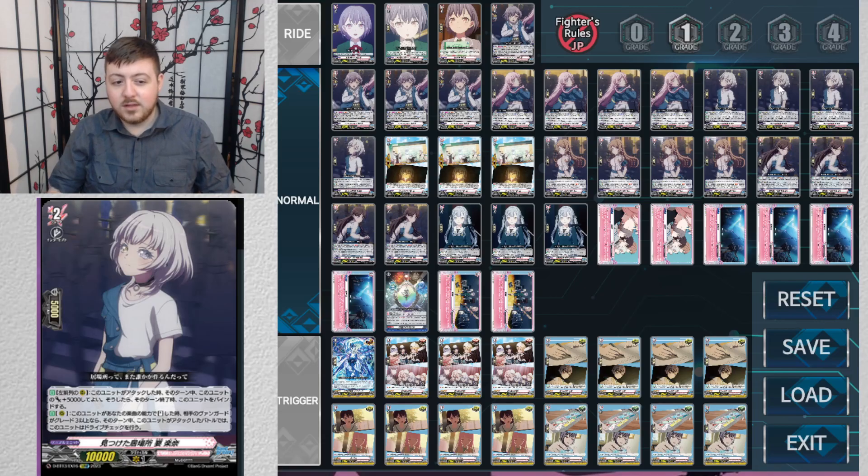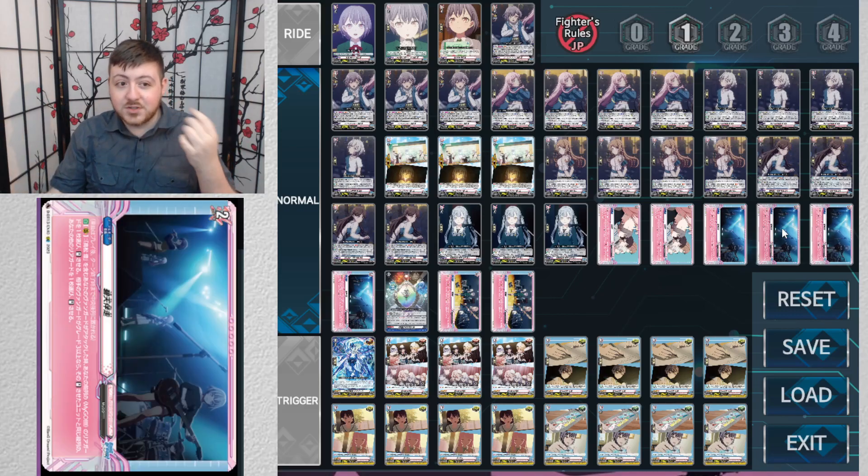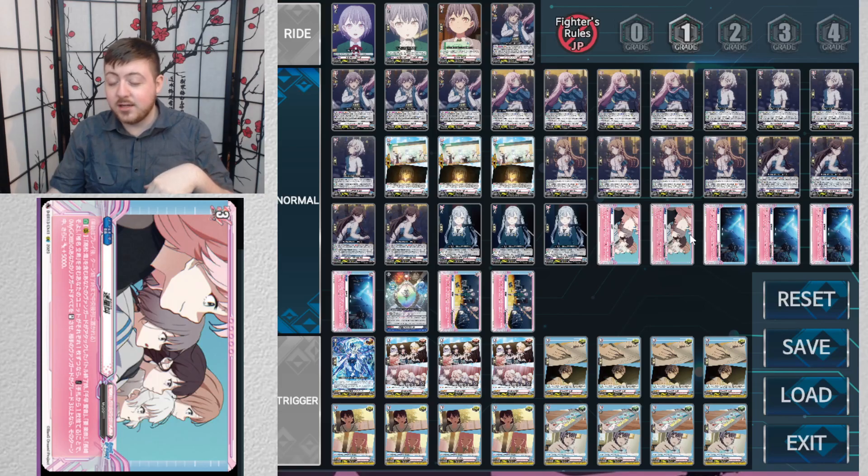People need to be aware of this next unit on the front row left side — there's a cute left-and-right mechanic you don't see much anymore. When this unit attacks it gets 5k until end of turn, and at the end of that turn you bind it. Since re-standing happens before end of turn, she's still that boosted rear guard when she re-stands. And when this unit stands by a music card effect, if your opponent is grade three or greater, it gets a drive check.